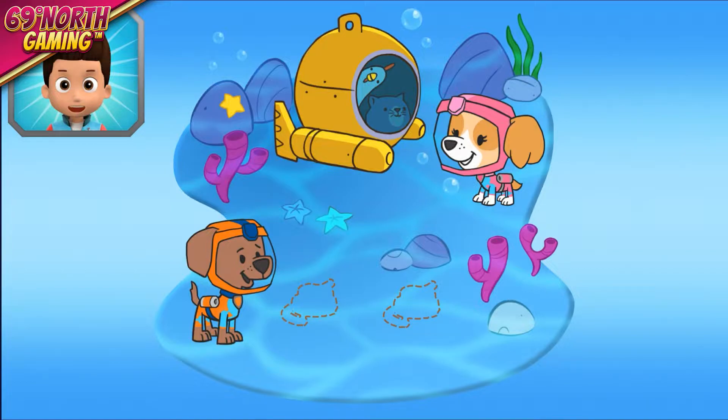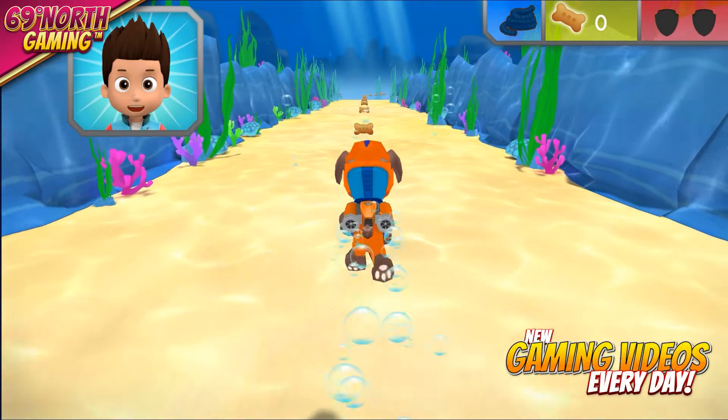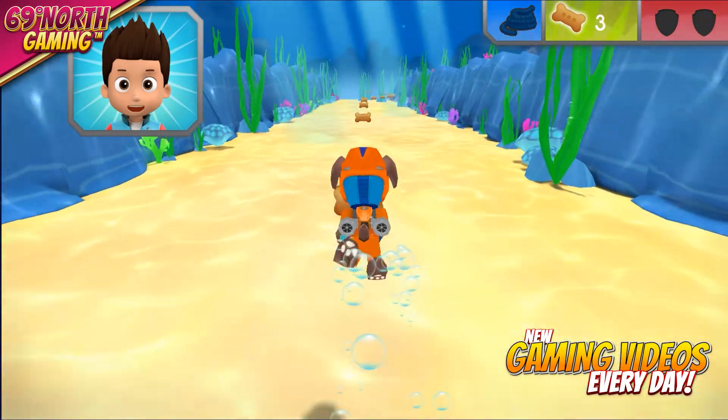Kali and Chickaletta went into Captain Turbid's diving bell and now they're stuck in it deep underwater! Skye has located them but she needs Zuma's help to collect some rope so she can pull them back up! Let's go and save the day! The Sea Patrol is on the way!